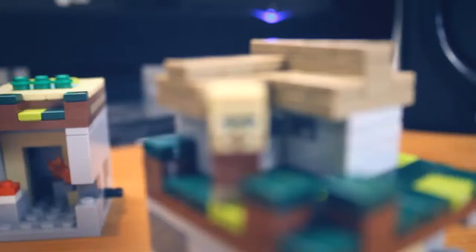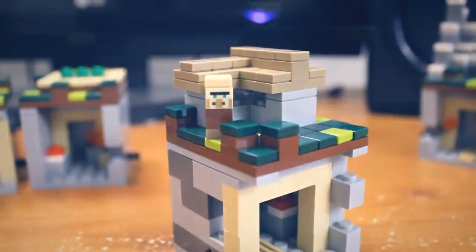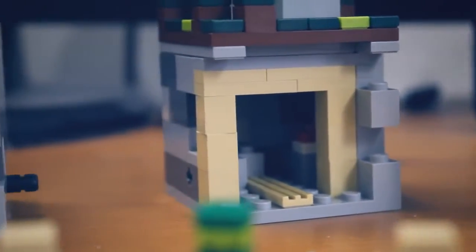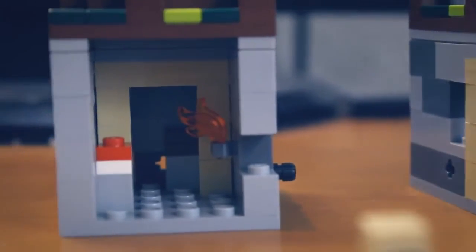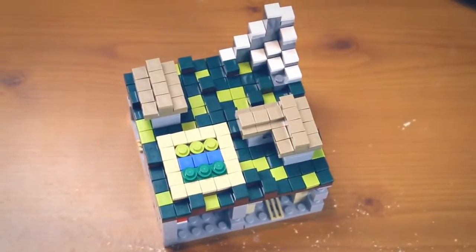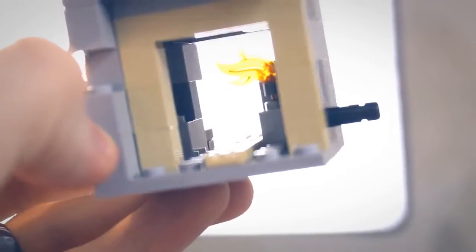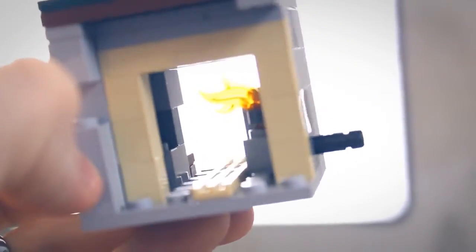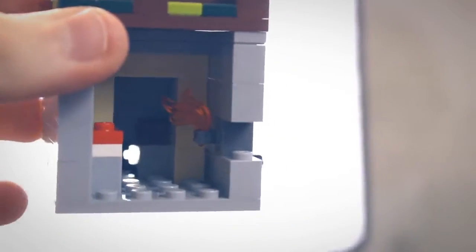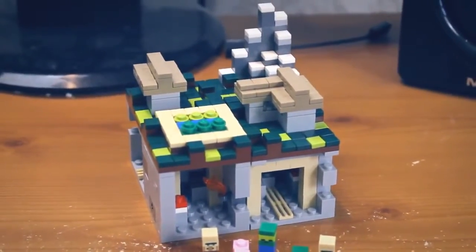I'll show you some shots of it now. It's got all four parts which come apart as well. We've got all the mobs. You need to treat it like a chunk of your Minecraft world. On top you've got the village — a nice little snowy biome, a farm, two houses one bigger than the other. You've got all the smooth-over pieces which probably take the longest to do but they look amazing with all the different grass blocks. Underneath you've got torches and rails.